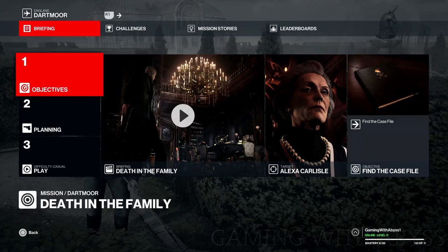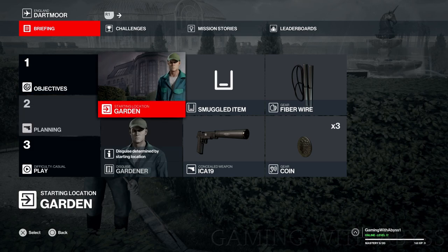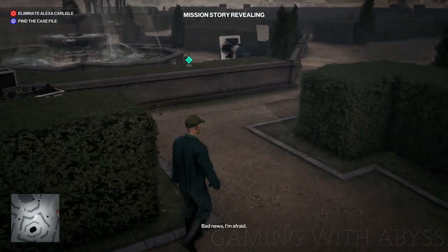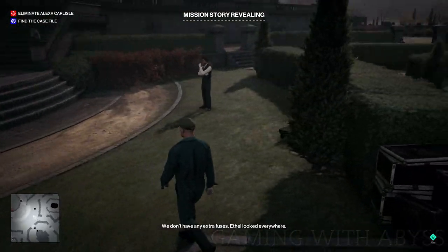Welcome to Hitman 3, it's Abyss. In this video I'm going to show you how to unlock the trophy/achievement called Family Feud. You can unlock the garden location at mastery 5 or 6, which is really early, so I recommend picking that one.